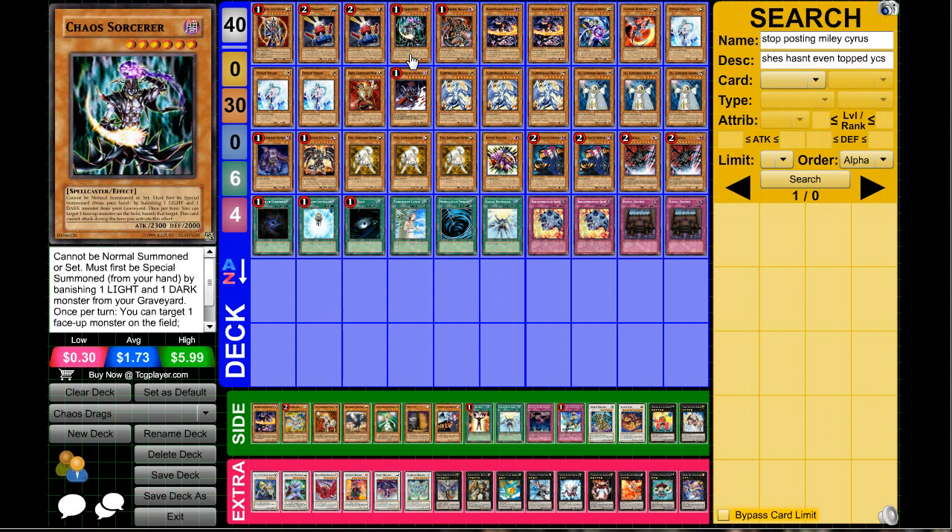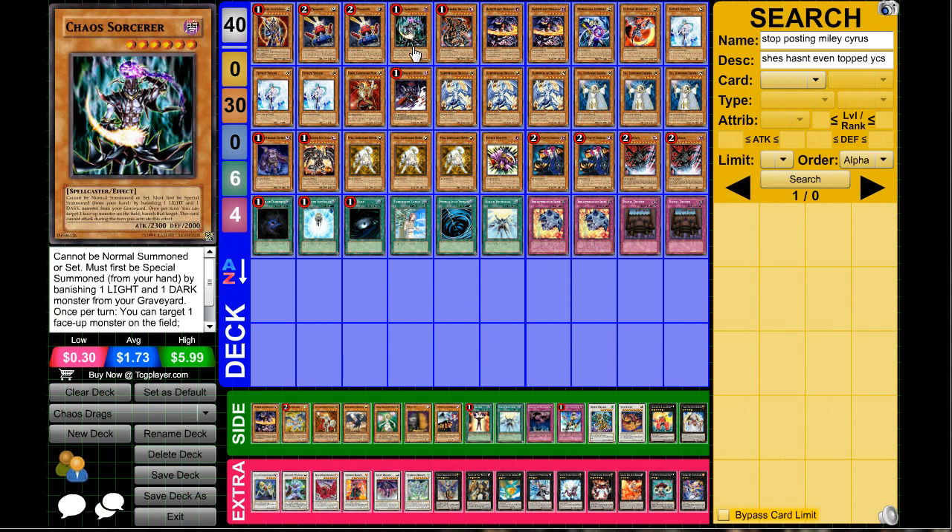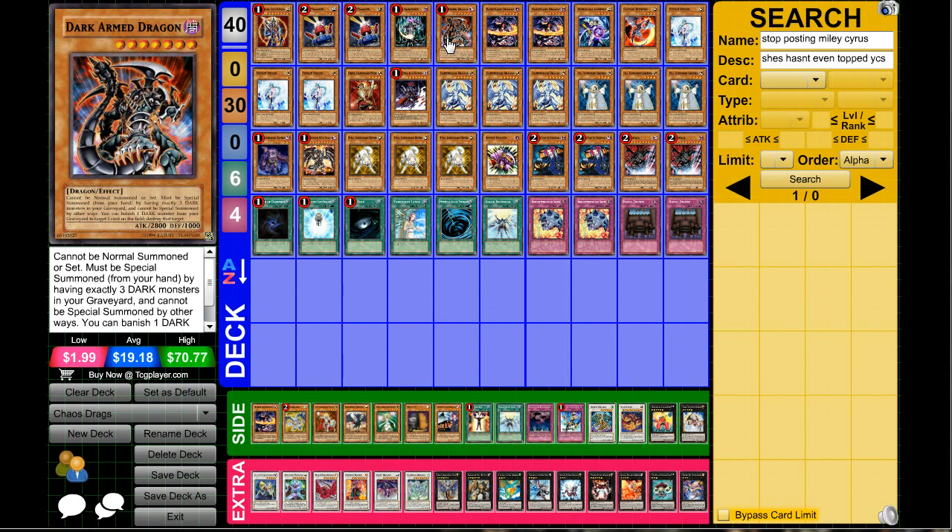Next up we have one Chaos Sorcerer. It's great because it's another Level 6 monster, giving you access to certain Xyz plays that can definitely change games. It banishes a card, and going into Exciton Beetle afterward you can clear your opponent's monsters on the field.